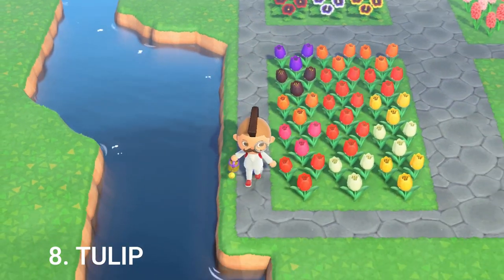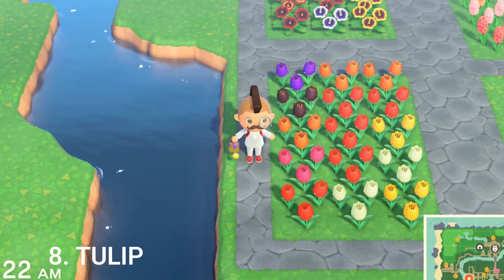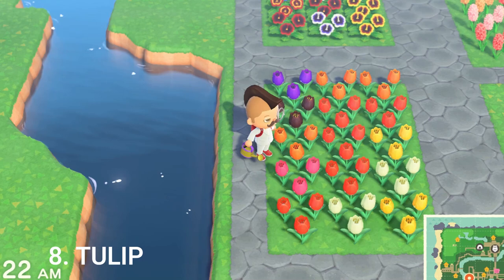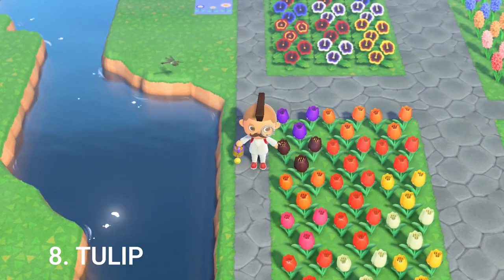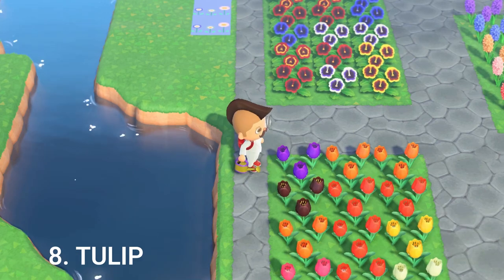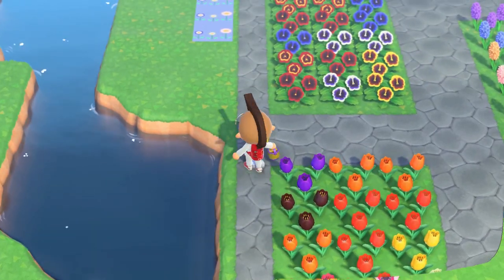Next up is the tulips. Red, white, and yellow as the base. The pink tulips are the red and white combined. For the orange, you combine red and yellow. And once you combine two normal reds together, it will eventually spawn in a black tulip, which looks pretty cool. One of the more rare flowers is the purple tulip, which is two oranges combined in a checkerboard pattern.